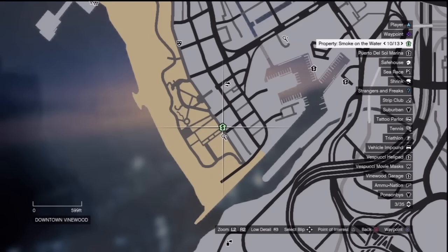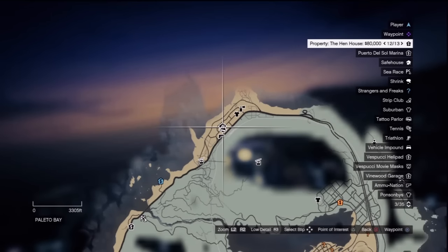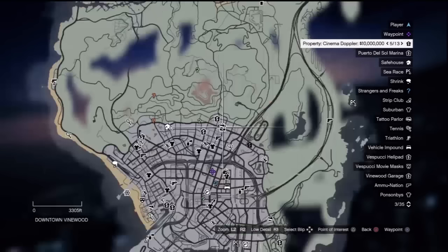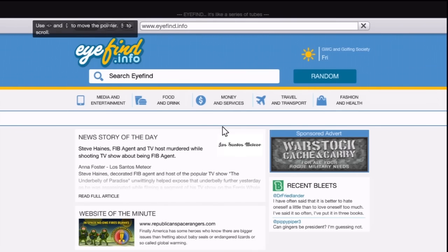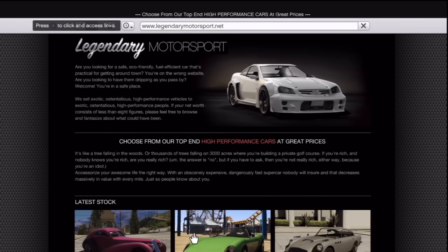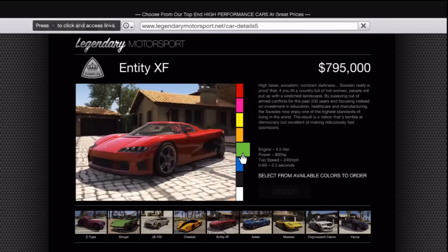You need to purchase five properties — there are many available but just buy any five. Some are expensive, so it's probably best to wait until you've completed the main game and have plenty of money. To purchase a vehicle, go to your cell phone, open the internet, go to Travel & Transport, then Legendary Motorsport. Make sure you have a garage first, then select a car, choose a color, and place the order.